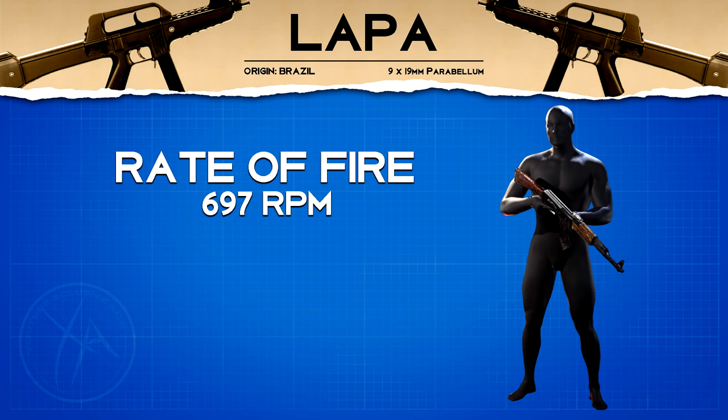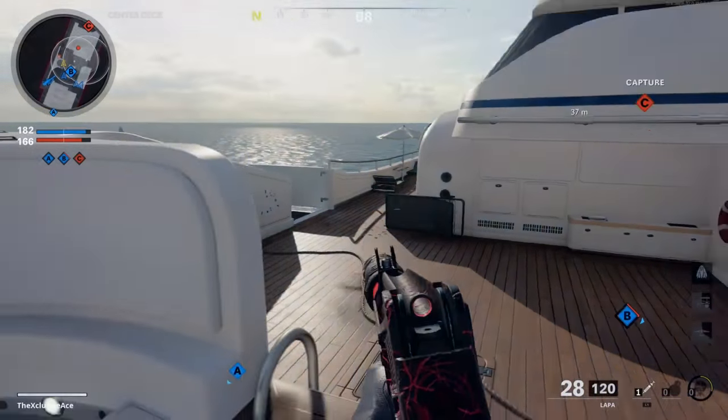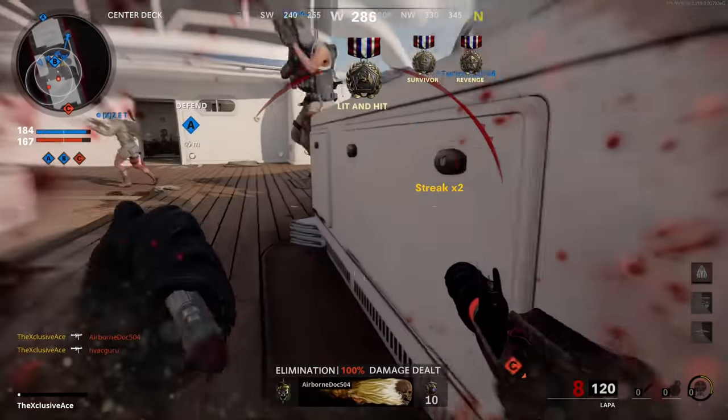The rate of fire is 697 rounds per minute, which is literally identical to the AK-74u, however the 74u kills in four shots up close whereas this kills in five shots. That means our time to kill potential up close is the slowest in the SMG category at 344 milliseconds — not only slowest in SMGs, it's also slower than nearly every single assault rifle. If you do manage to get a headshot mixed in, you can cut the TTK down to 258 milliseconds, which is much more competitive.